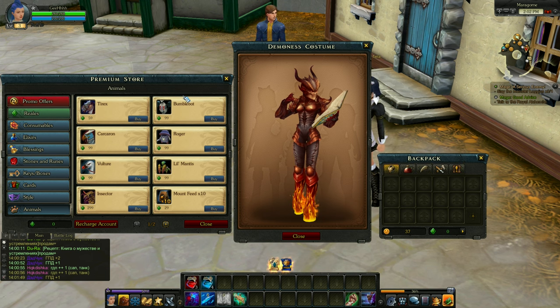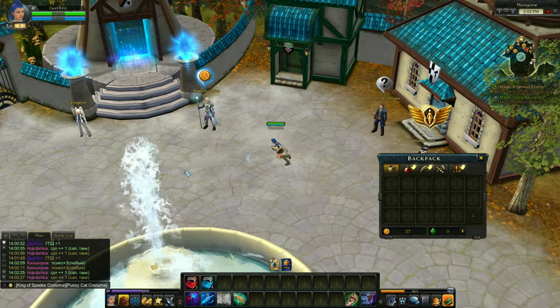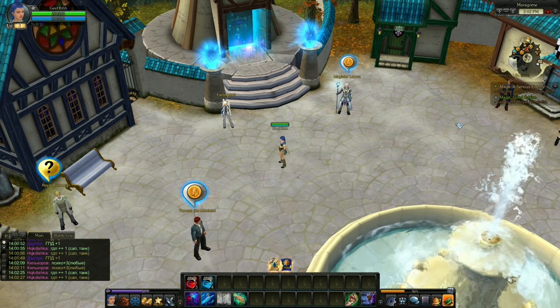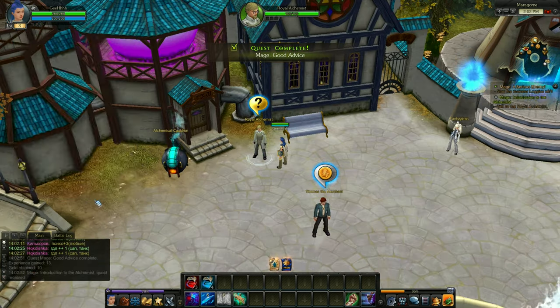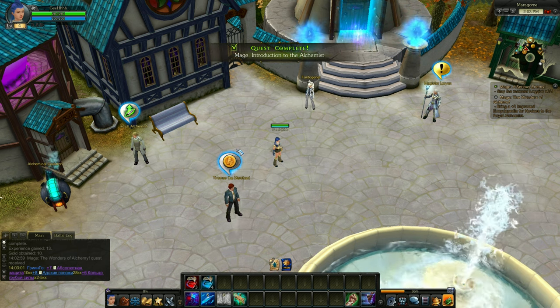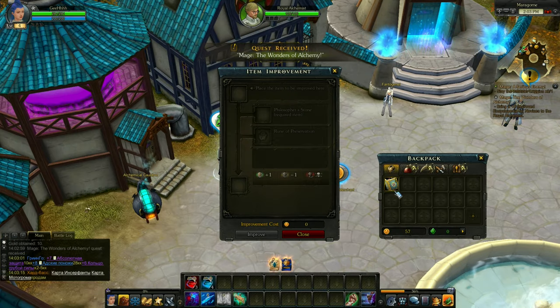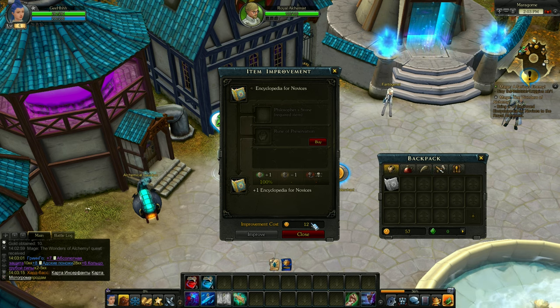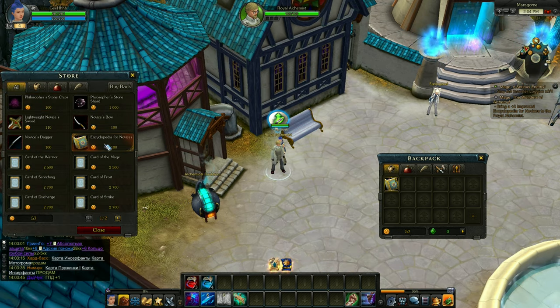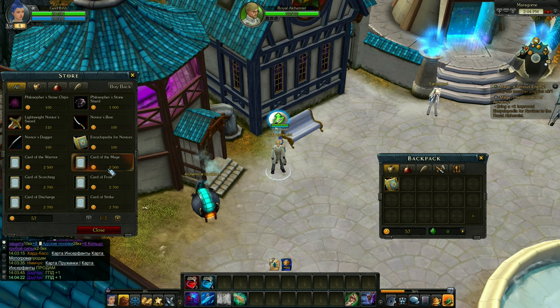Let's go back and play the game. I already turned over the quest. Slay monster Loguus — I think I already saw that monster. Talk to the Royal Alchemist. Complete quest, accept a new quest. Now I need to bring a plus two improved encyclopedia for novices to the Royal Alchemist. I need to improve it — item improvement. Philosopher's Stone is the required item. I think these are optional to increase the success rate of enhancement. We can't buy stuff in this store because they're all expensive — we only have 57 gold.